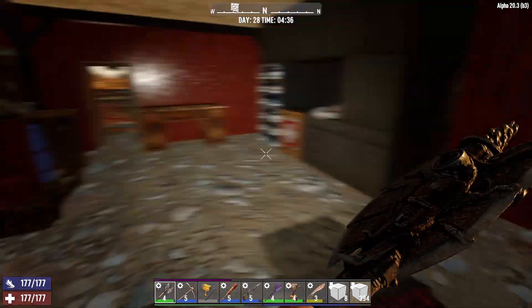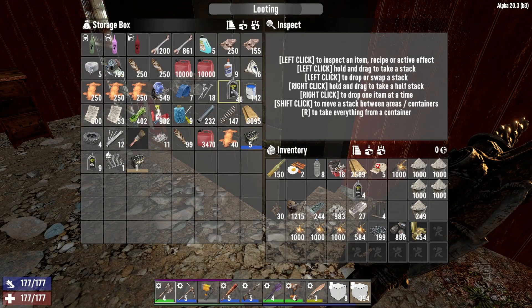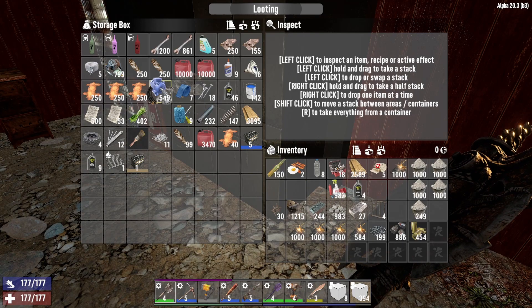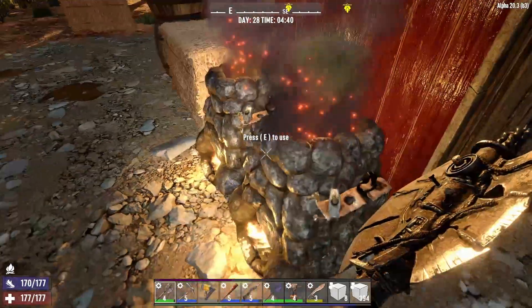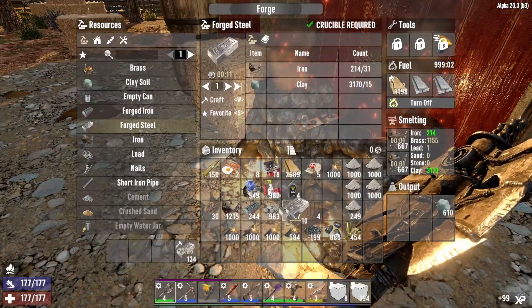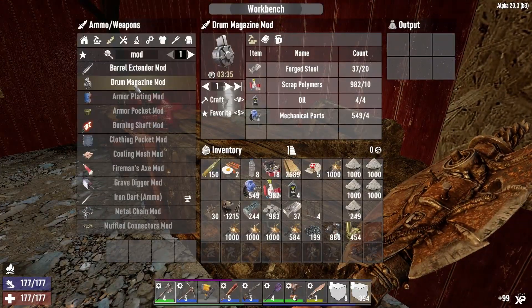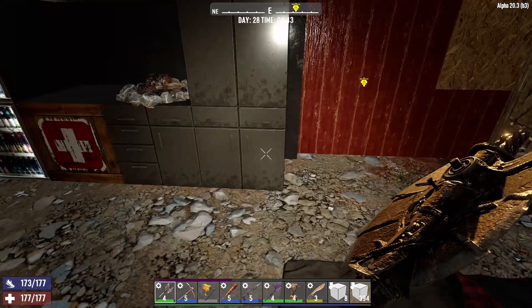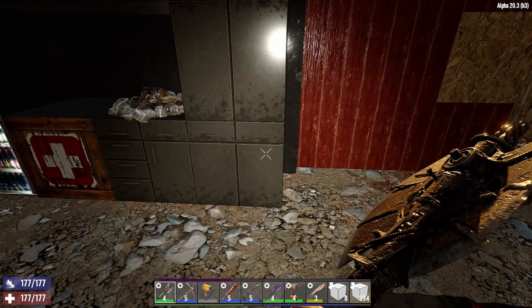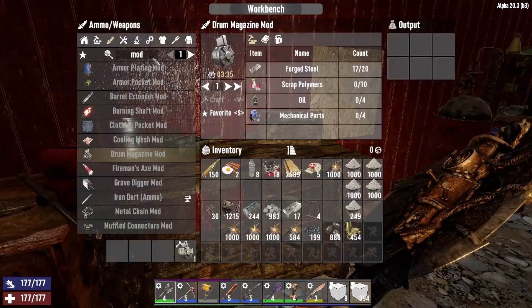Let's see here - oh I did! Oh, this is gonna be so good. Four oil, 10 polymer and mechanic parts. We need polymers, mechanical parts and then three more of this - yes! And then I can make that mod right? Oh my god, that is so helpful. I forgot we found that schematic. Wow, okay. So let's see what we need to craft - I'm thinking 762 is the way to go, we'll just craft as much of that as possible. Let's just craft all of that - another 400 rounds coming up.